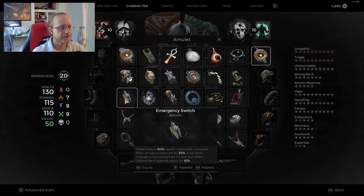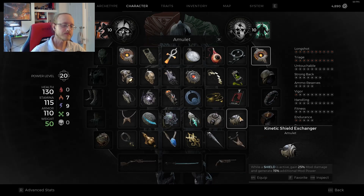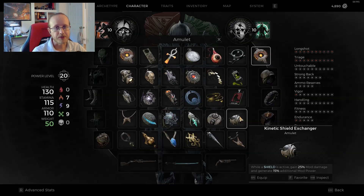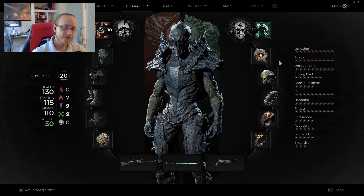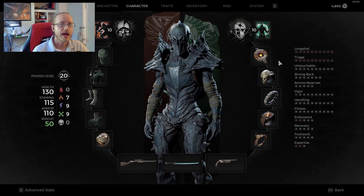The other option is the Kinetic Shield Exchanger. While a shield is active, you gain 25% mod damage and generate 15% additional mod power. So if you have a shield constantly active, you could use this to help with mod builds. I haven't actually tried it out but I'd be pretty interested to. Those are the three main amulet choices I'd go with when using a shield build, since they specifically trigger off having a shield effect on you.